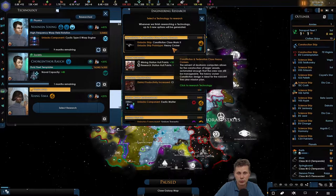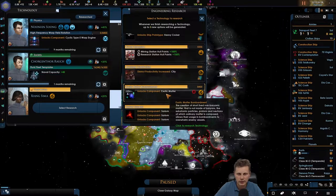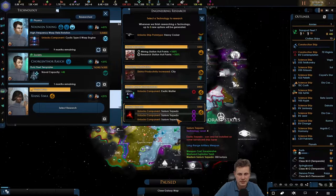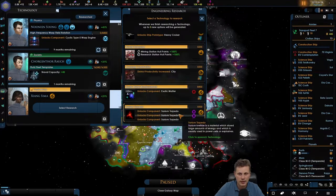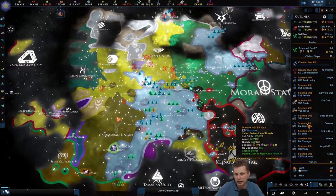The Constitutional Class Mark 2 heavy cruiser - we're still building up fleets and we're not doing that while building up fleets. Let's go ahead and do the torpedo. We definitely want to get food going.